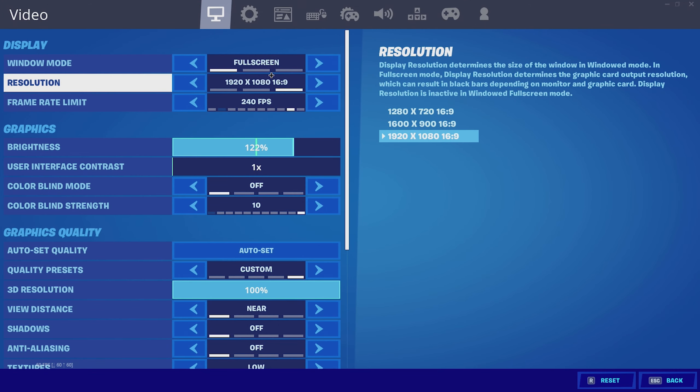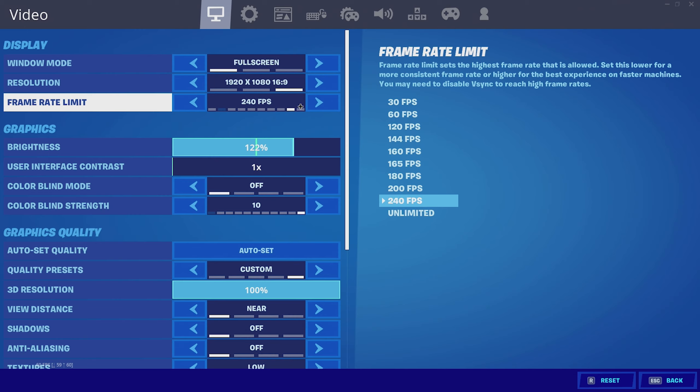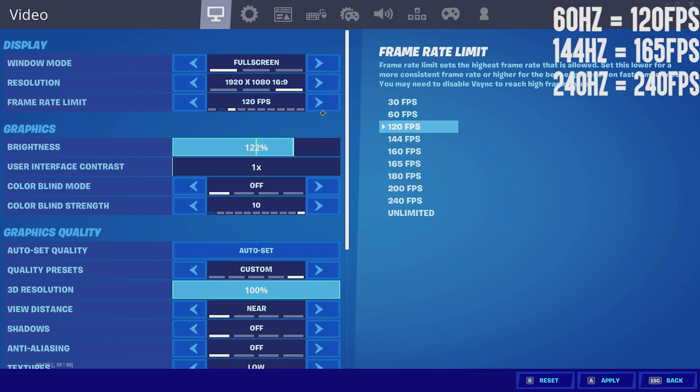Starting off with video settings: I have full screen, 1920x1080 resolution, and my frame rate is capped at 240. If you have a 144Hz monitor, you want to play at 165 FPS, just above it. If you have a 60Hz monitor, you want to play at 120 FPS. And if you play on 240Hz, just keep it at 240 like I do.